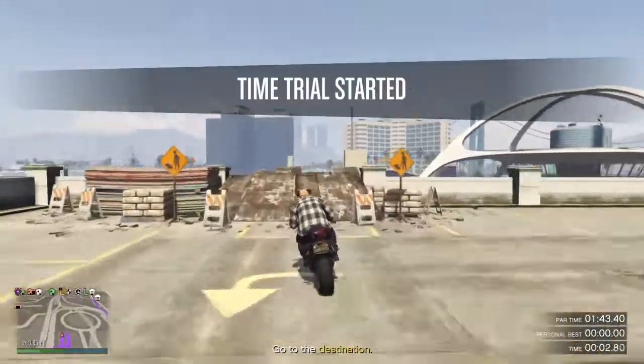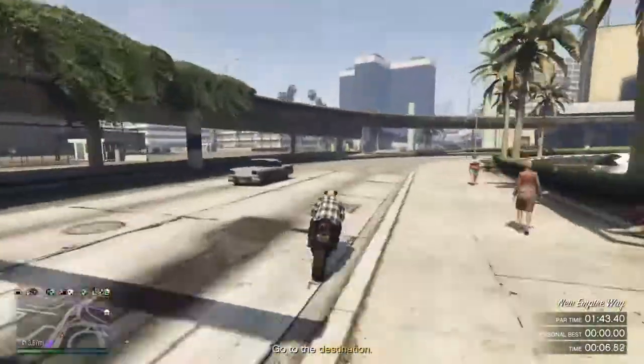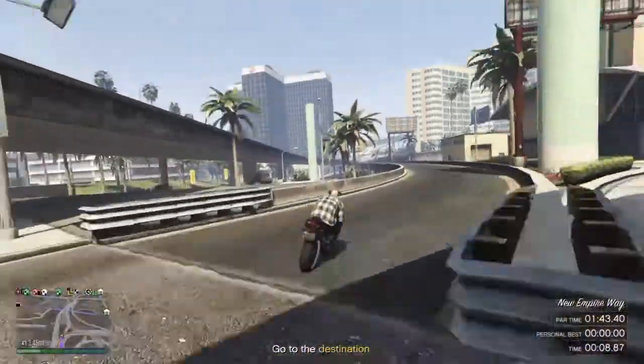Just like every other time trial, we are going to pop a quick wheelie to get that extra acceleration, jump off this ramp, and make sure you do land on your back wheel — that way you won't fall off — and we are going to go into this quick off-ramp right here.